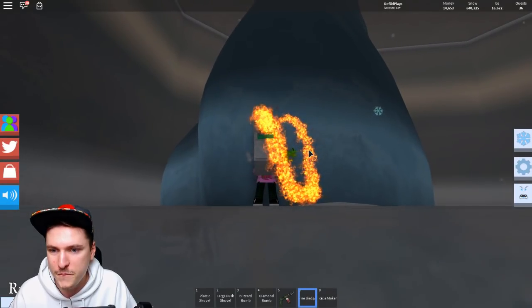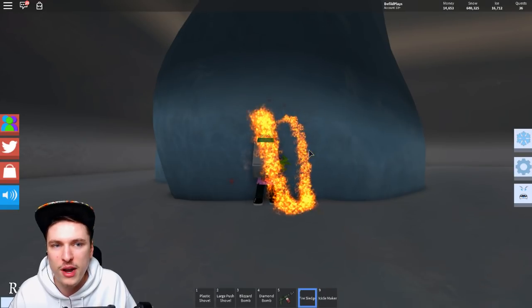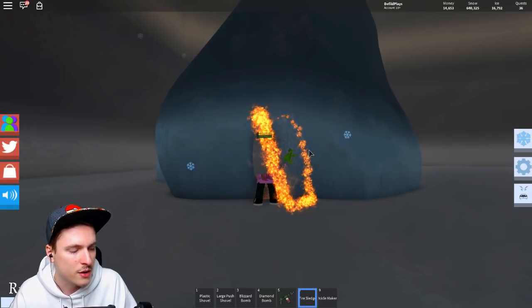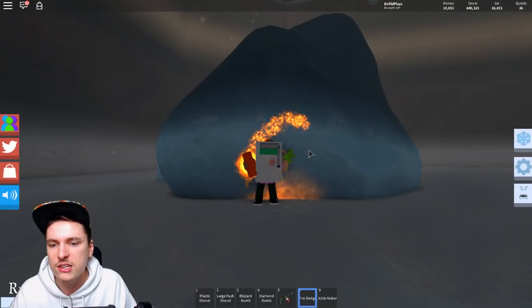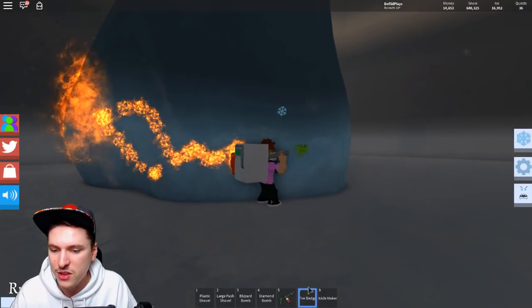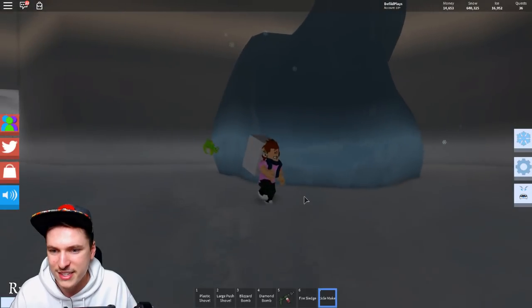Boom — okay, so we got 40 ice. I thought before it kept on burning as well. It's not as good as the lightsaber, but it's pretty decent. It doesn't really seem that the tool speed of the dragon has anything to do with this thing. Oh, the ice actually respawned. It is a pretty cool way to use it. I don't think there's anything else that works on the ice. We can also try the icicle maker in here.